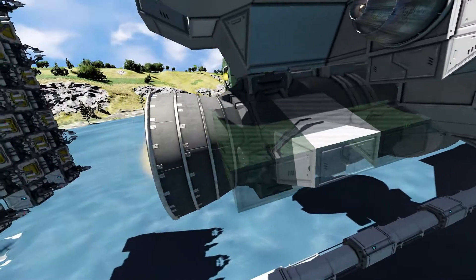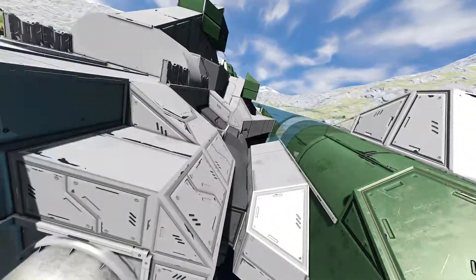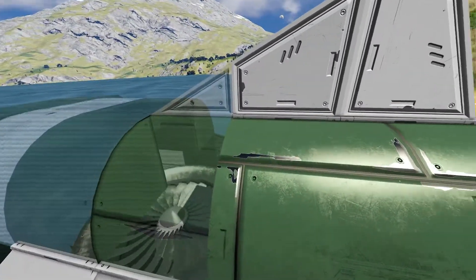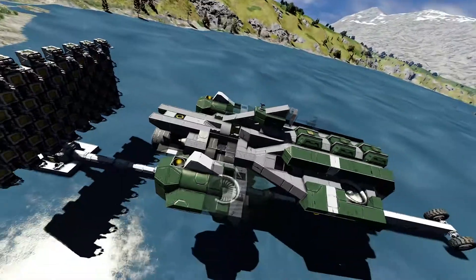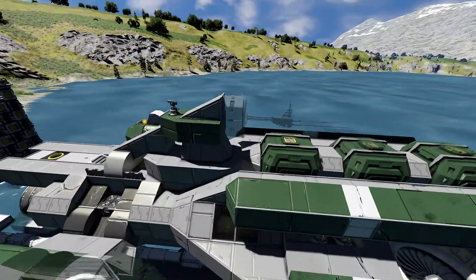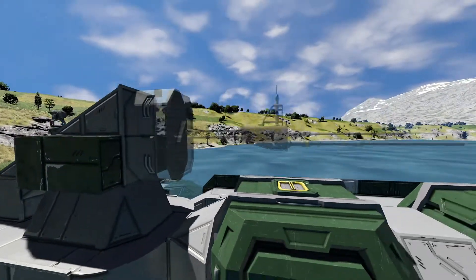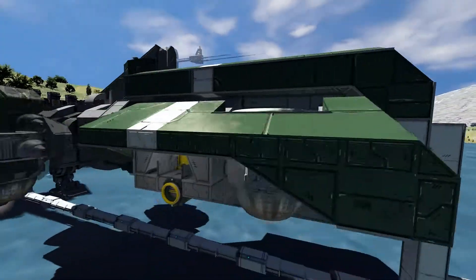We'll be right back — because by the time the welders got to this point, they were already out of range. But as you can see, there's a couple of bits and pieces here that are not welded up, but can easily be done — just some armor blocks. You got some heavy armor here with an antenna on it.